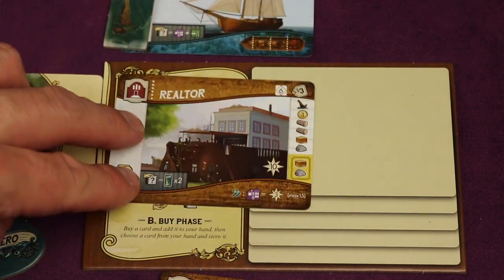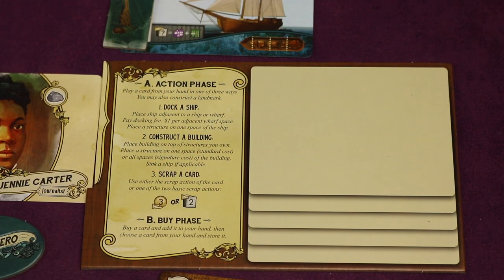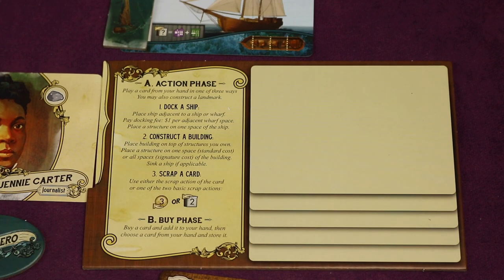Third action option: scrap a card. Each card has a scrap area with an effect — refer to the back of the rulebook for iconography. You activate the effect and then discard the card to its respective discard pile. For example, one scrap effect lets you place two structures for each sunk token you have. If you don't want to use the card's scrap action, you can always instead take three coins or place two structures.